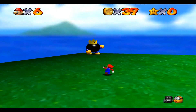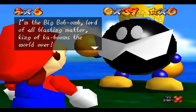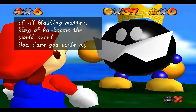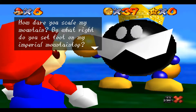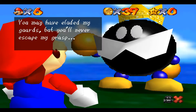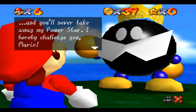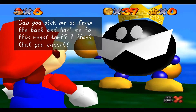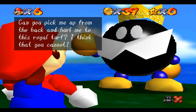Oh, it's the Big Bob-omb. He says: I'm the Big Bob-omb, Lord of all Blasting Matter. I'm the King of Kabooms the world over. How dare you scale my mountaintop? I won't wait to set foot on my imperial mountaintop. You may have eluded my guards, but you'll never escape my grasp. You'll never take away my Power Star. I hereby challenge you, Mario. If you want the Power Star I hold, you must prove yourself in battle. Can you pick me up from the back and hurl me?